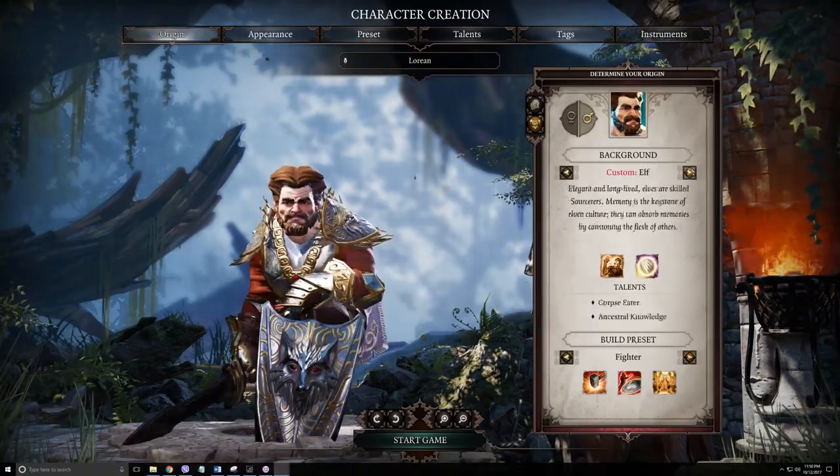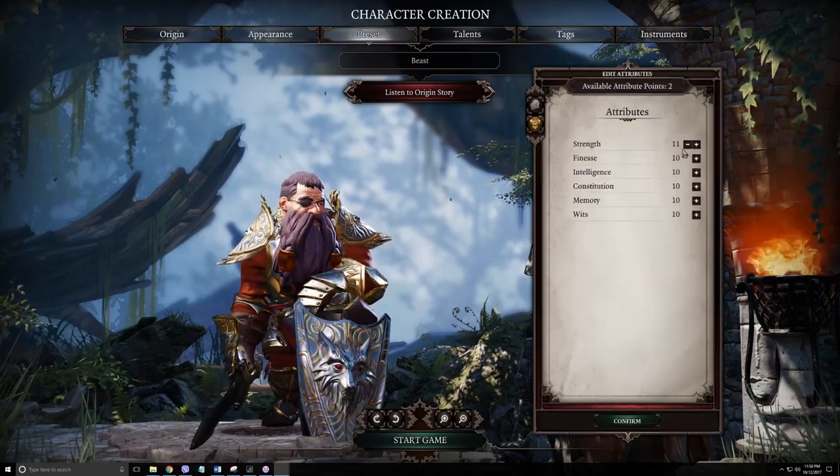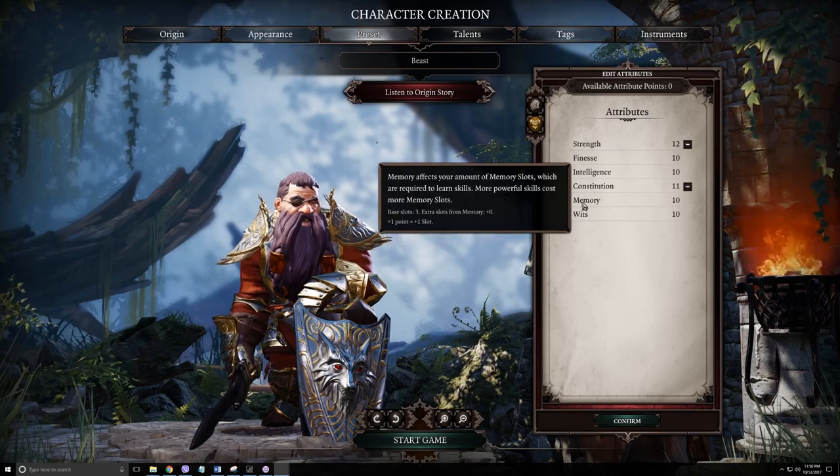Beast is going to start out as a generic warrior, and I'm going to adapt him as I go with the intent that he's going to try to tank everything. Going to give him a nice purple beard just for style points.